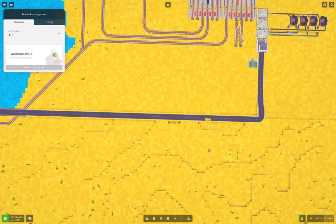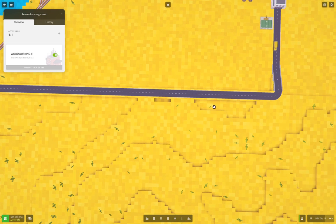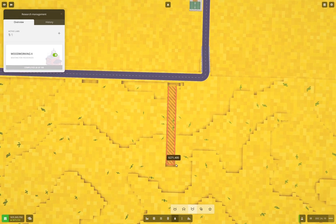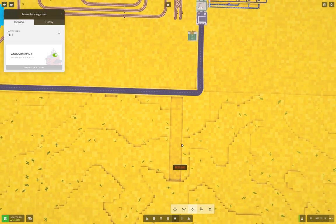Now we can take this one out. What I want to do also, I need to do some more terraforming, because this needs to be flat.